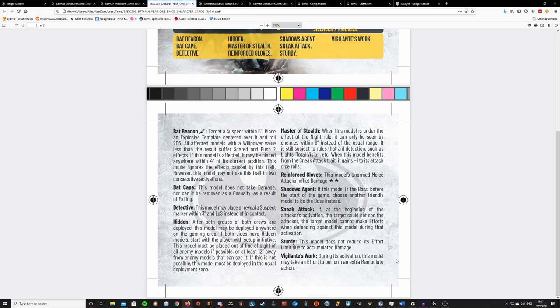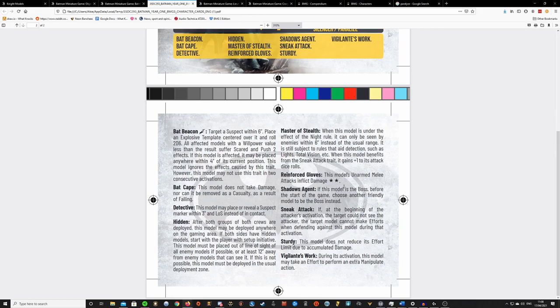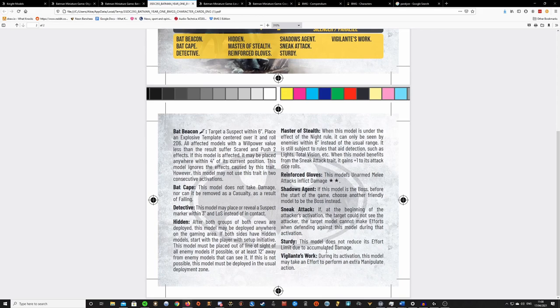Vigilante's Work is really interesting — during his activation he may make an effort to perform an extra manipulate action. This is really, really good. I find that when playing Batman, he's a lot of reputation and I've bundled a lot of points into him, so I need him to be efficient. I tend to want to use him as a hammer against the opponent while allowing my cops to score. What this means is I might be able to score using Batman on top of protecting my cops. I think this will be really useful in the Bat Family list too — Batman with Robin and Nightwing — because it bundles in extra action economy.